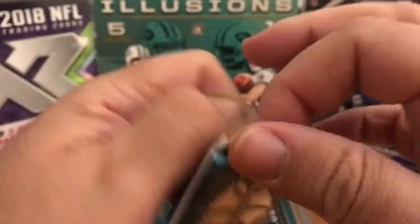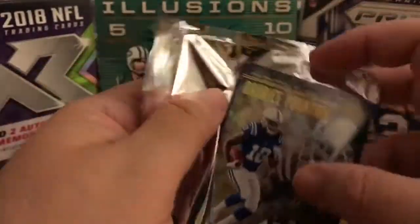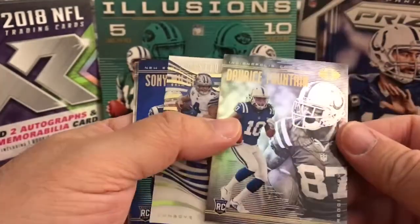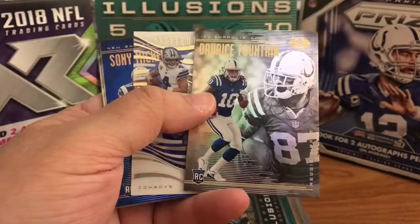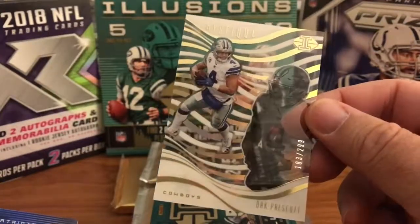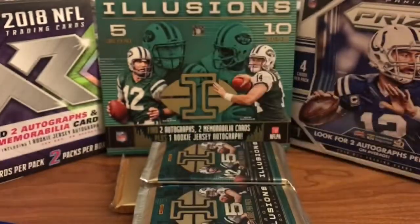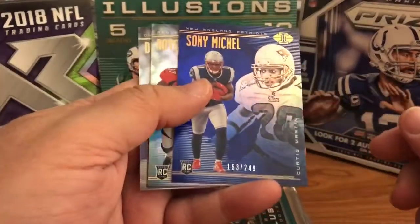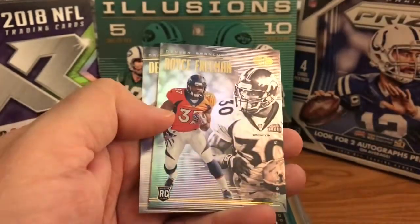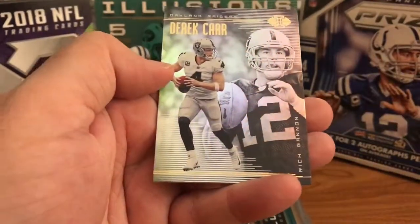This one feels normal. Fontaine rookie card with Reggie Wayne. Another Mystique — this one is Dak, numbered 183 of 299. Sonny Michel, 153 of 249 — he had a good game the other day. Royce Freeman rookie with Terrell Davis, and then Derek Carr with Rich Cannon.